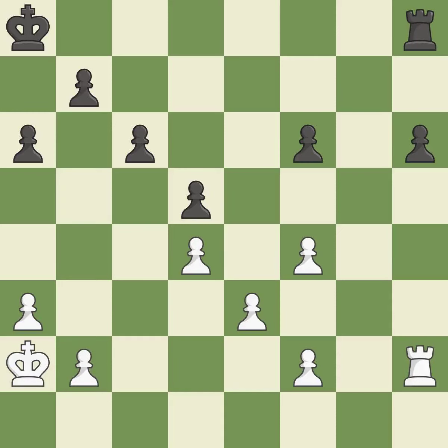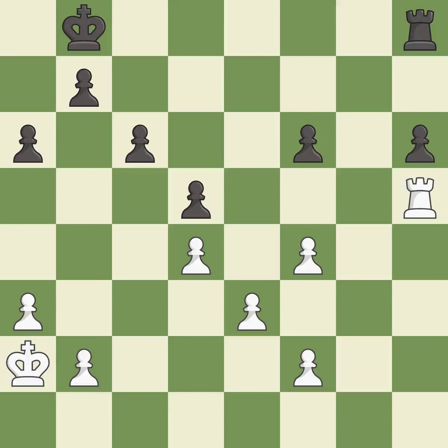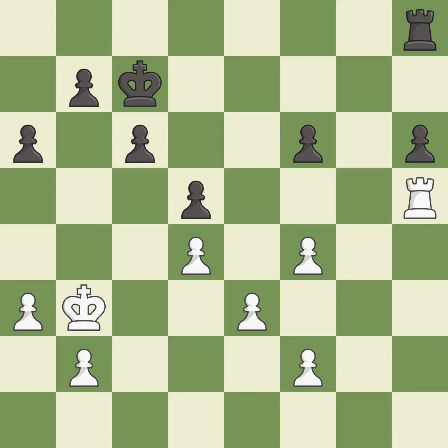This defends the attacked pawn. This is the only move that works. This threatens to push a passed pawn towards promotion — it is a great move. This is the strongest option. An active king is critical in the endgame and getting it off of the back rank is the first step.